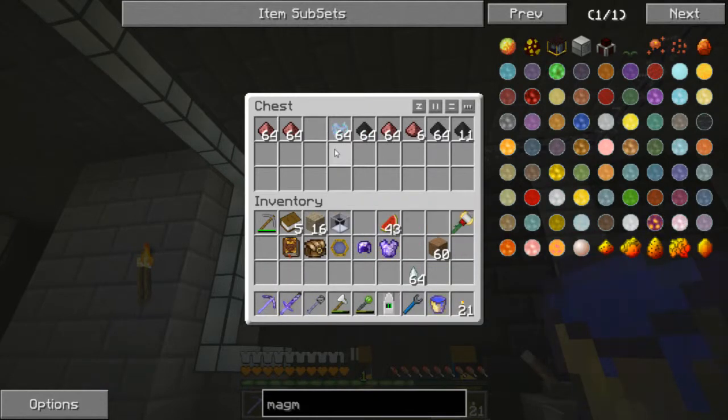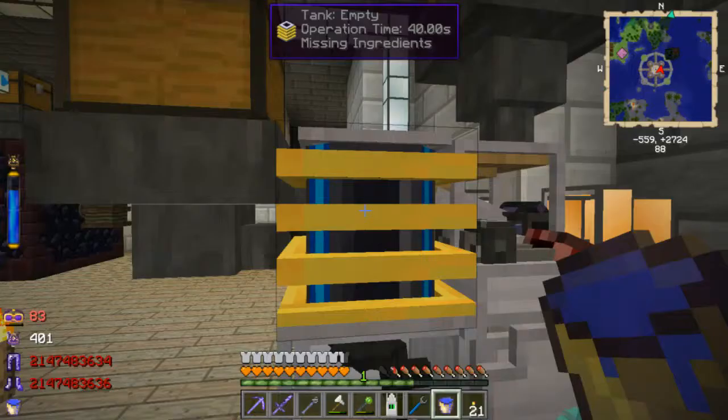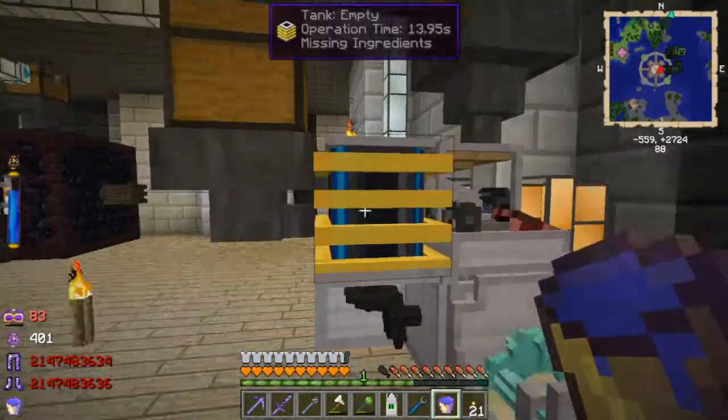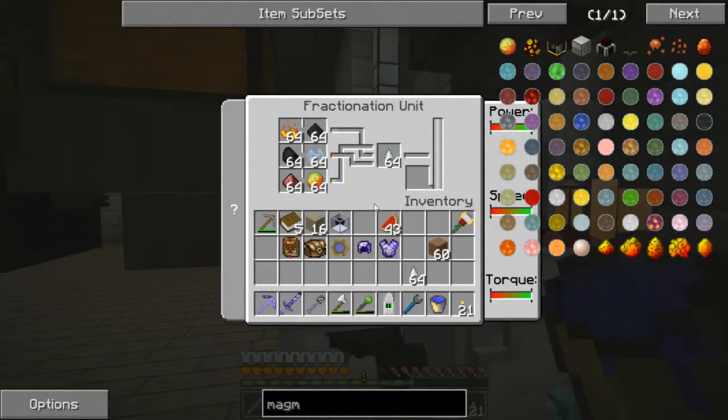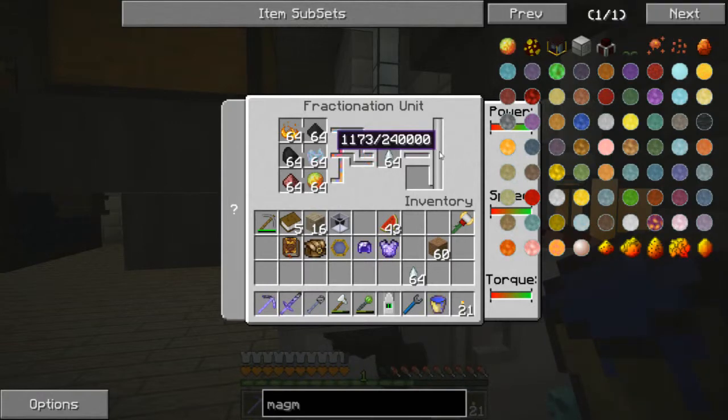I'm going to have to get some more blaze powder, some more coal and all that stuff, but for now let's see if this actually works. Enough power - looks like it, yep it is running, it is working. Is it going to produce enough power? Yep, looks like it is. It's gonna make me some jet fuel - achievement get: Liquid Power! 11,763. Very nice.